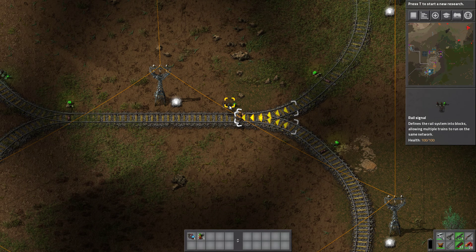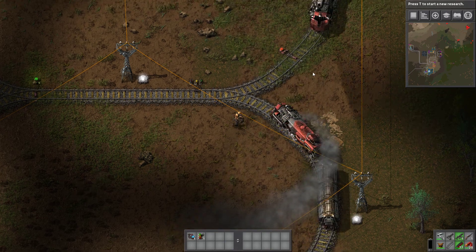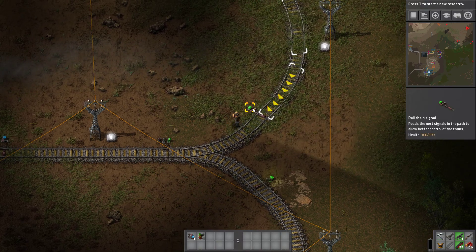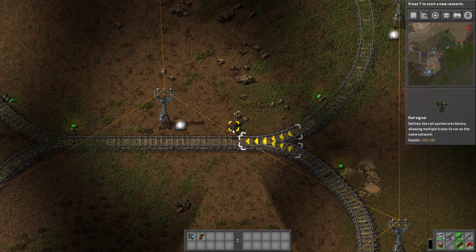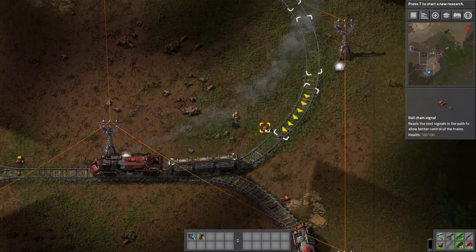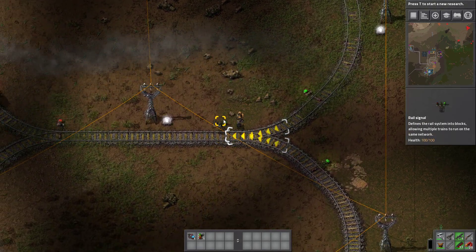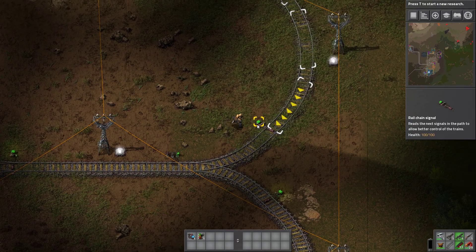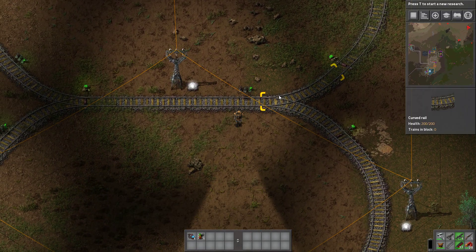These rail signals — if two trains come at the same time, this train stopped because it saw that the chain signal was red, because the other train had activated this rail signal. So that's what chain signals do: they check the rail signal in front and copy that signal. So if the rail signal is red, the chain signal turns red too, and the train stops there. And that's about it.